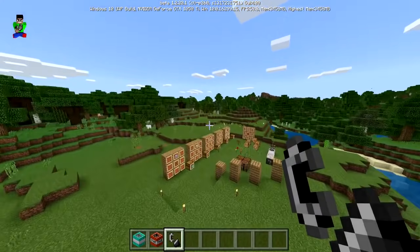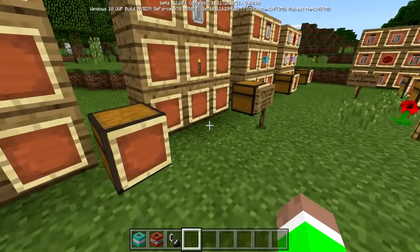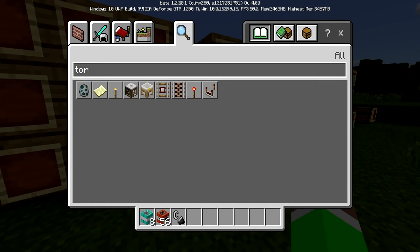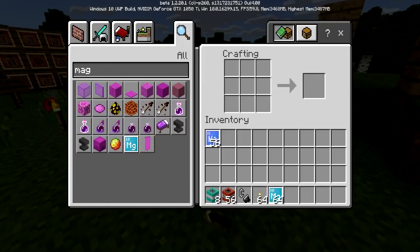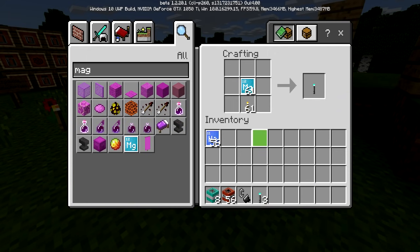Let's move over to the next one. This one is actually pretty cool - it's an underwater torch. You need magnesium and just a regular torch. Let me quickly get a normal torch and also some magnesium. I'm not the greatest at chemistry, so I'm not going to be showing you guys everything.